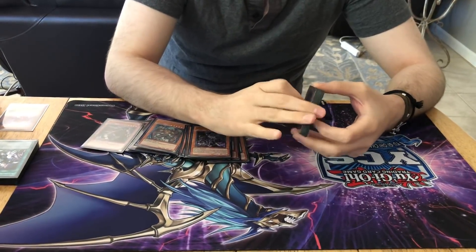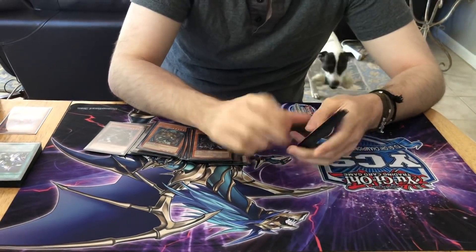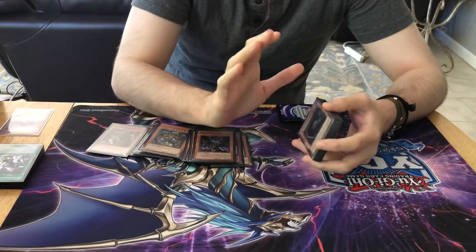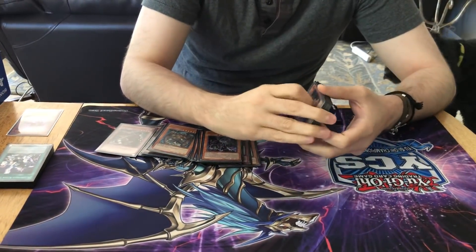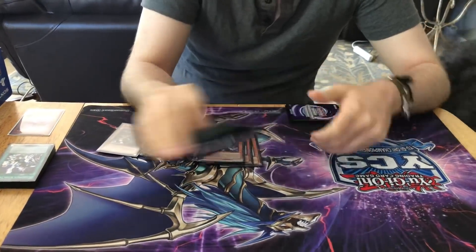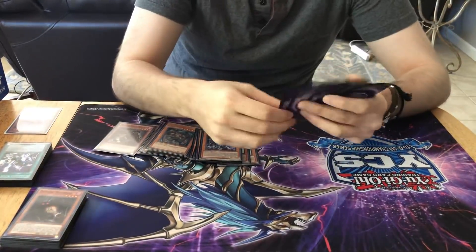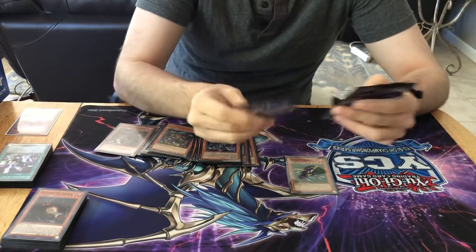I don't use Bigfoot or Thunderbird. You don't really need those for this. Danger Bigfoot is definitely the worst out of all of them — the destruction effect really isn't that relevant right now. Danger Thunderbird is much better than Bigfoot; the destruction effect is a lot easier and better to clear through back rows. And then we have, of course, Cannon Soldier and Iblee.